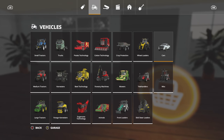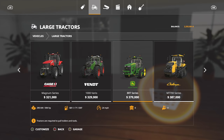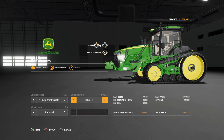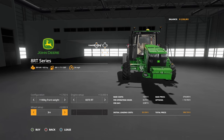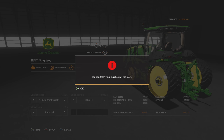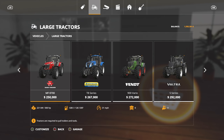I already know what our big tractor is going to be — we're going for the John Deere 8RT configuration. We're going to throw a weight on there — we are going big, 420 horsepower. I was thinking maybe going wide on the wheel setup but it looks kind of funny, so we're going to stick with normal. Purchase — there is our first purchase.